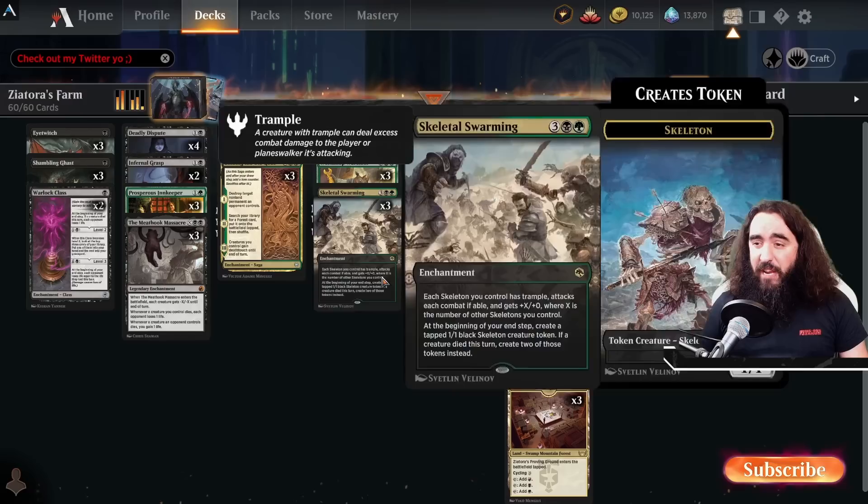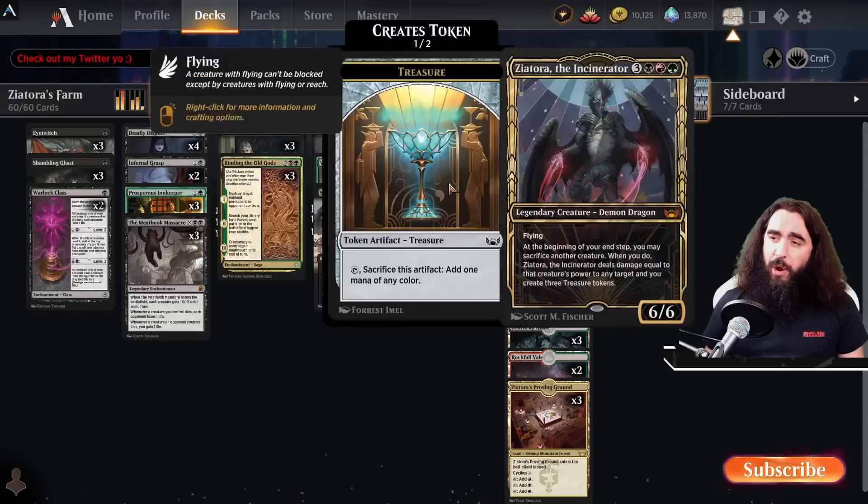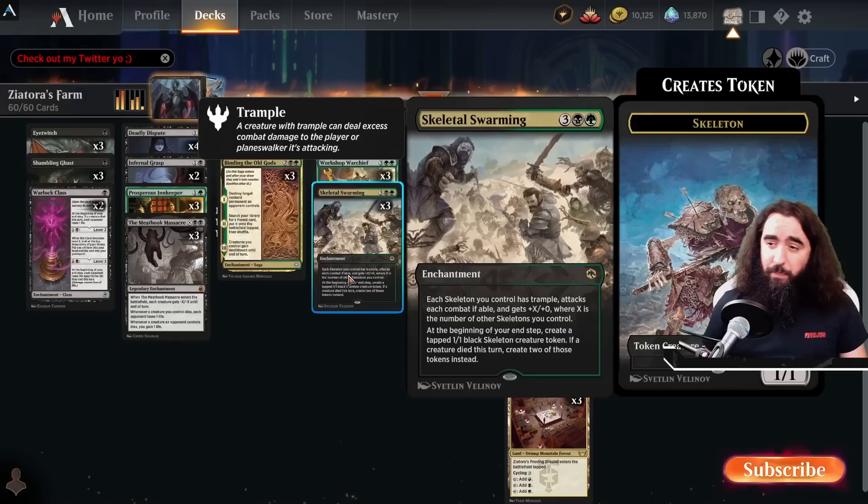If you have like two skeletons on the field, they're already two-twos. Now maybe you have two Skeletal Swarmings out, you have four skeletons — now there's seven ones. That is just pretty darn good because you throw seven damage into their face and make yourself four more skeletons because you have two Skeleton Swarmings. So what else do you want?